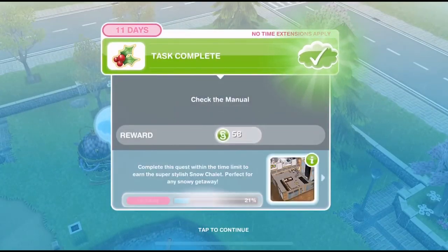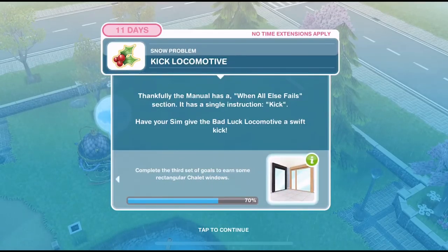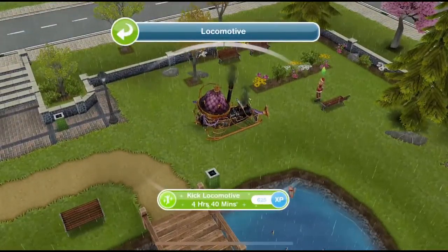We've checked the manual, now we need to kick the locomotive. Thankfully the manual has a 'when all else fails' section — it has a single instruction: kick. Have your sim give the bad luck locomotive a swift kick. Absolutely, if something doesn't work, give it a quick kick. Kick locomotive: 4 hours 40 minutes.